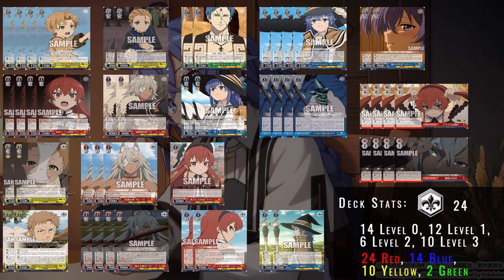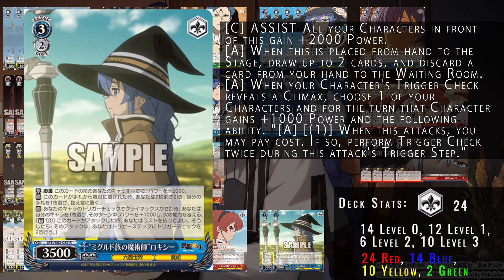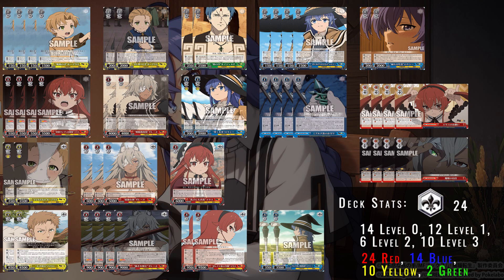We also run this 3/2 Roxy as back row support — gives everything in front of it 2k power. If you play it from hand, you draw two cards and discard one. It also has the ability that whenever you trigger a climax, you can choose one of your other characters to give a thousand power and then twin drive, paying out that climax you just triggered to trigger twice. Notably, this is not a once-per-turn effect, so you can choose multiple characters if you trigger multiple times.